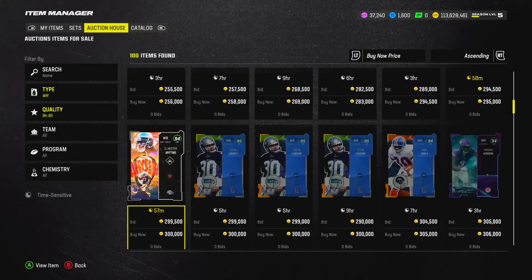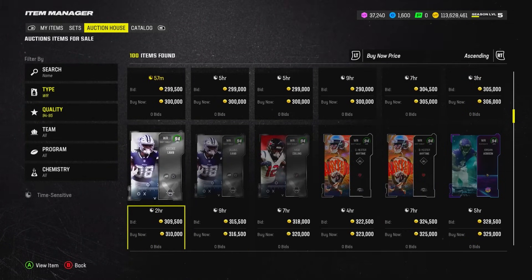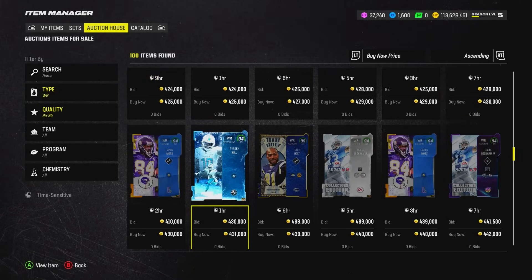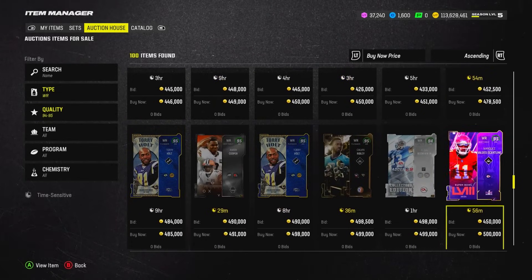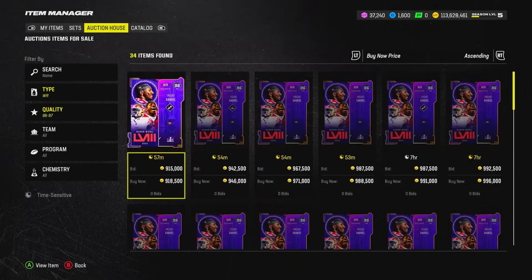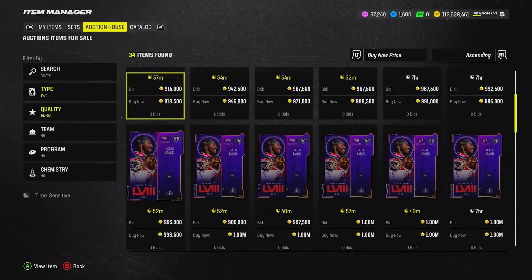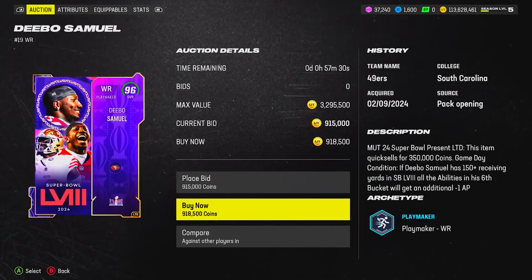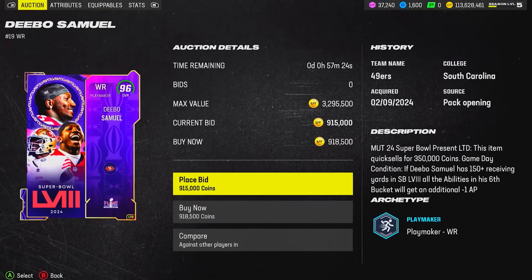At wide receiver, I wish receivers were a bit more individualistic in MUT — they all pretty much play the same and run routes the same. That's a problem Madden really needs to address. Especially with abilities, everyone just loads abilities onto their quarterback, so you don't even run abilities on receivers anymore. We have Debo Samuel and Plaxico Burress. Let me show the Debo Samuel game-day condition — 150 receiving yards, which I think is realistic. A bubble screen to the house for 75 yards and he's probably winning MVP anyway.